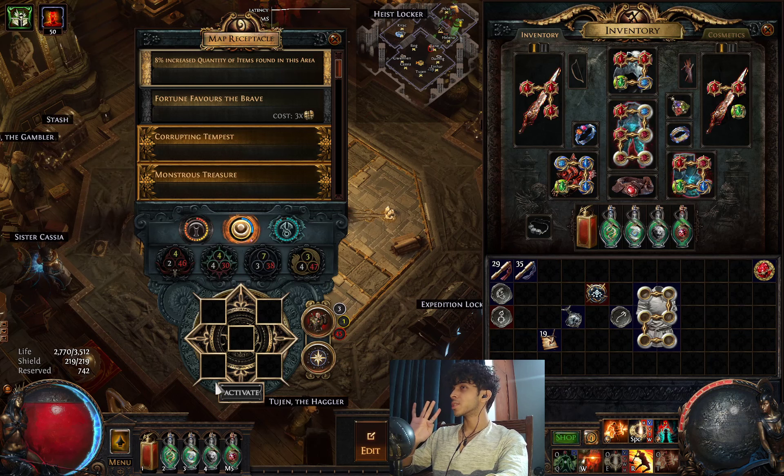Then you will have to do Tier 10 plus maps, then Tier 12 plus maps, and then Tier 14 plus maps — exactly the same thing. Also, you have to do four different maps every single time. When she reaches Tier 14, you have to do 10 different maps and have her witness each of them.